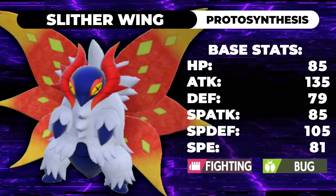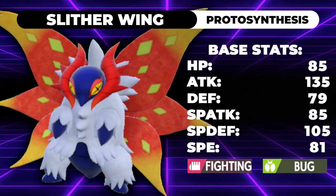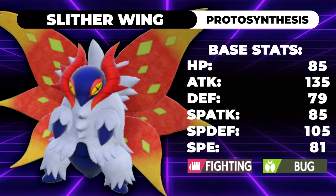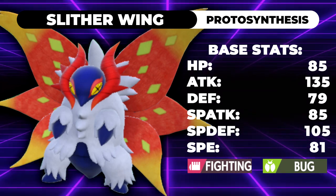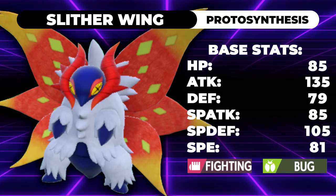We are talking about Slitherwing. I gotta let you know, Slitherwing is the most adorable Pokemon ever. When he stands up and has to use his big tail just to keep balance, that is just adorable to me for some reason — I like him. He's just such a little cutie. We're gonna talk about this guy. It's a bug and fighting type — it's got that Buzzwole typing, it's got that Heracross typing.